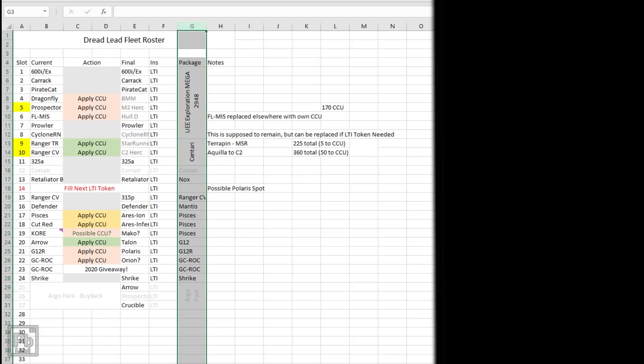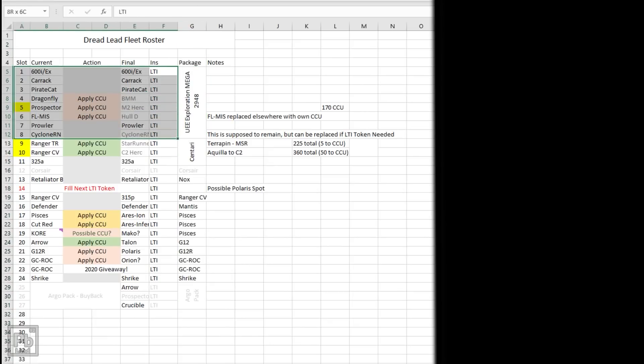This UEE Exploration Mega Pack from 2948, which is a concierge package, includes all of these ships — this is where my 600 Exploration ship and my Carrack came from. The thing is I can't melt any of these ships without melting the entire package. So the only ships I put in here are ones I know for sure I absolutely want in my fleet and will never get rid of. The Pirate Cat CCU, for example, was a gift — it's something I always want to keep.